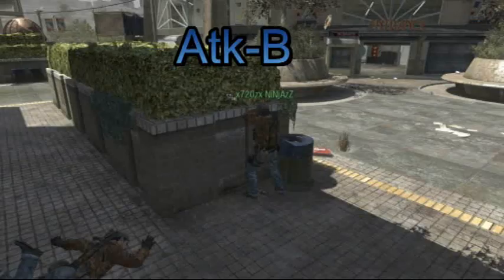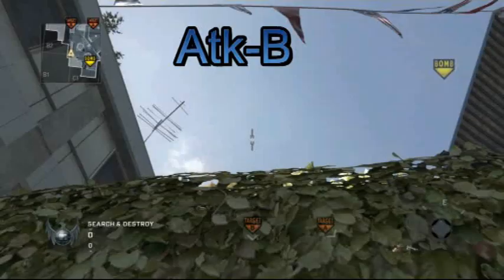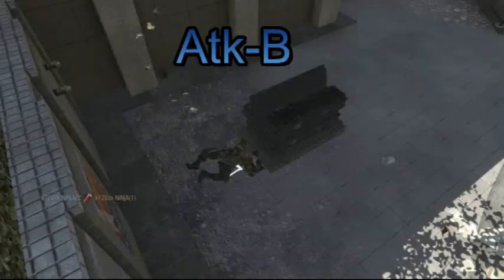Attack to B side, same place exactly again — straight up in the air. You have to look really closely at where to aim, that's quite hard to describe. It'll bounce off the wall and onto the bomb.